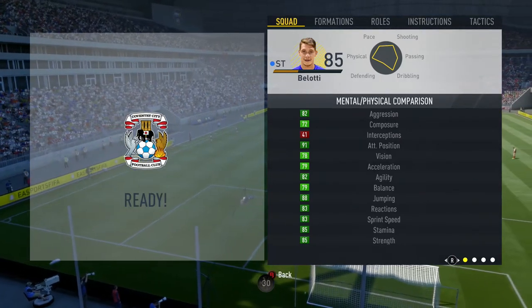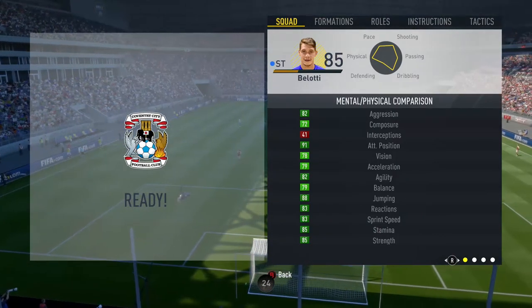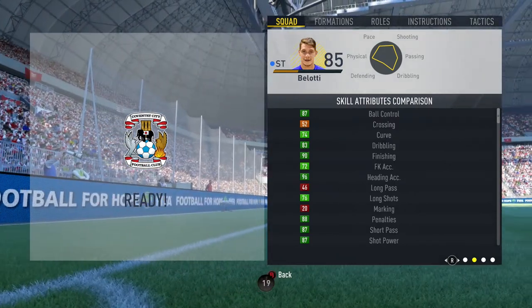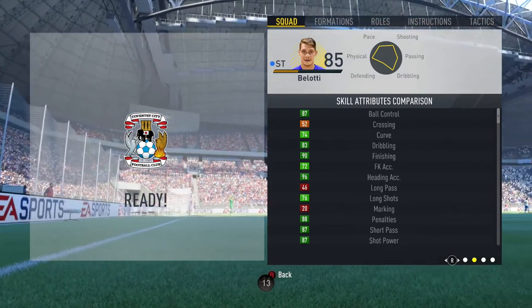He has 79 acceleration, 83 sprint speed, 91 positioning, 90 finishing, 86 shot power, only 76 long shots, 85 volleys, 88 penalties, 87 short passing which is pretty good, 82 agility, 83 reactions, 87 ball control, 83 dribbling, 96 heading accuracy, 88 jumping, 85 stamina, 85 strength and 82 aggression.